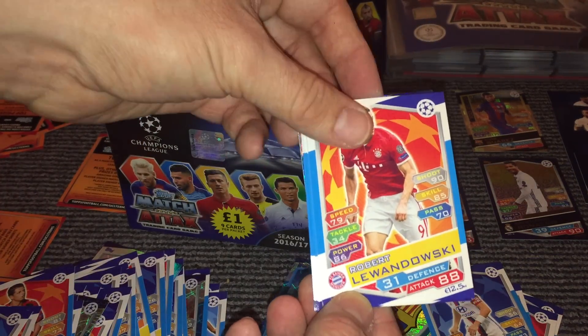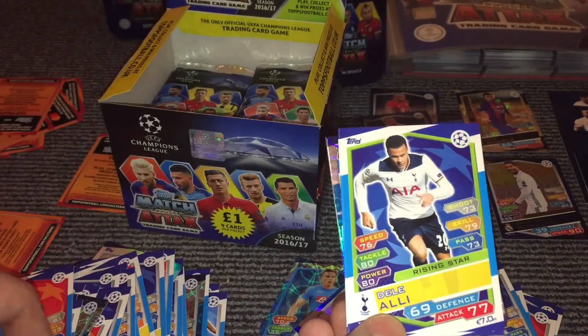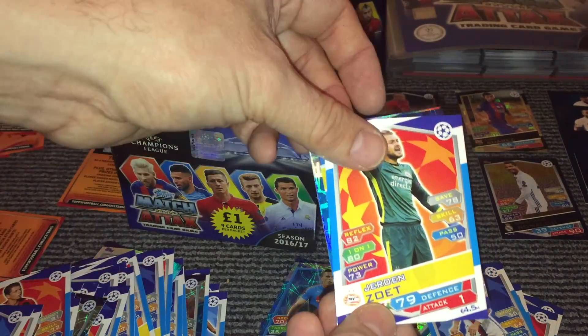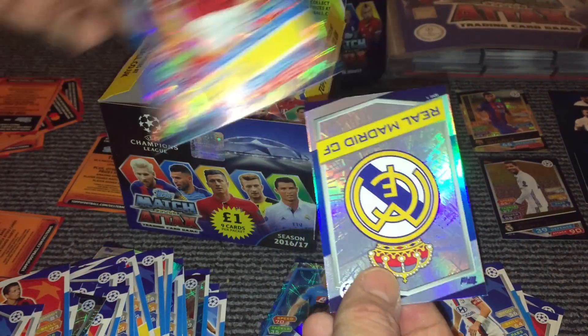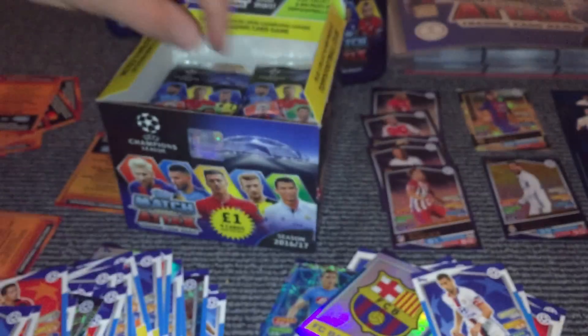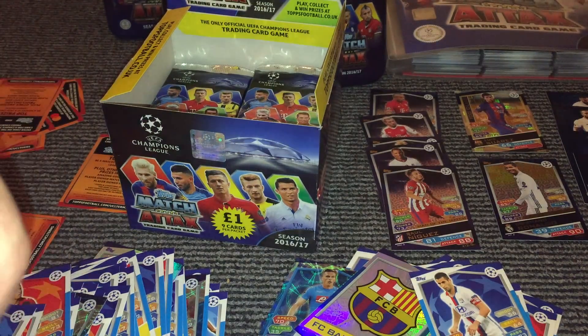We have Lewandowski, Marais, Servi, Ali, Bartra, Zoet, Torres, and then we have Thomas Muller Gold King, and the Real Madrid team badge — so we'll put that with the winner's cards. You would have thought they would have done something slightly different, maybe the background would be blue, but obviously that isn't the case.